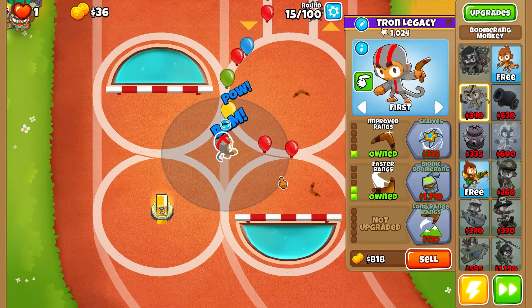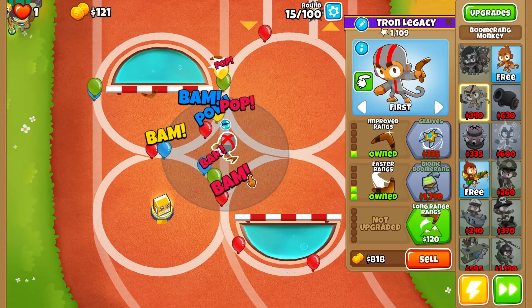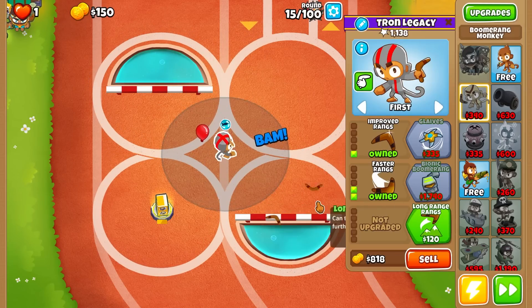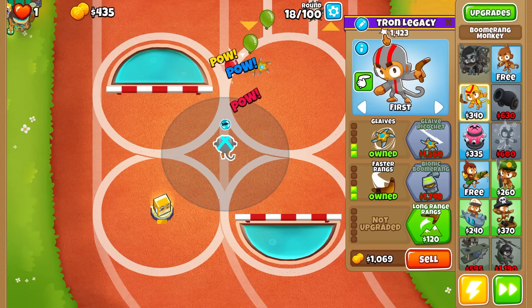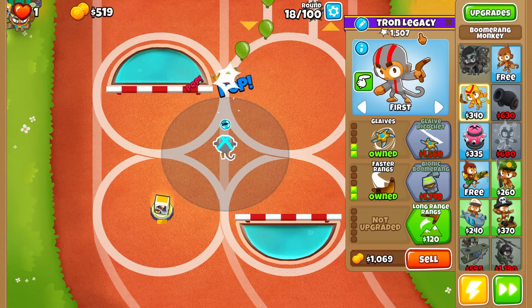We're still leaking a little bit with the yellows — maybe we need even faster rings. It's 300, we got it. Now he shoots even faster so we should definitely hit those yellows. Maybe not one or two — oh, these are pinks. Do we get more pierce for long range? It might be a hidden effect. I'm gonna go Glaives instead — oh yeah, I like Glaives. We're going a normal path. I've named him Tron Legacy — if you have any better names let me know in the comments.